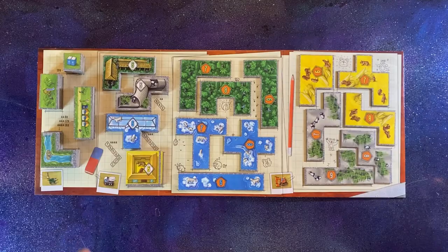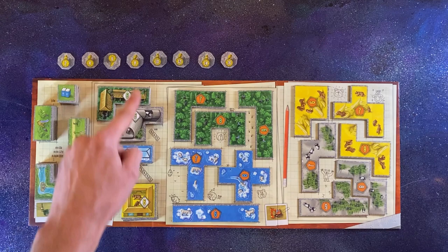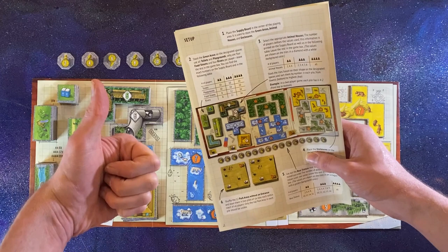To set up, lay out the tile board and stack up the tiles on their corresponding locations, with the highest values on top and in descending order below. Place the bear statues in numerical order nearby. The number of tiles and statues you will need depends on the number of players — check the rulebook and player board to confirm.